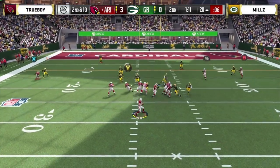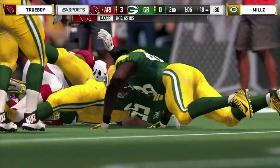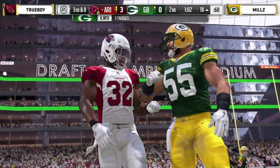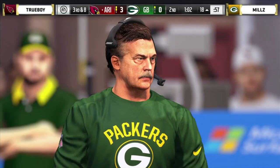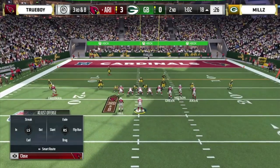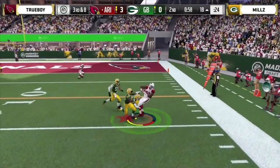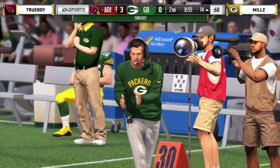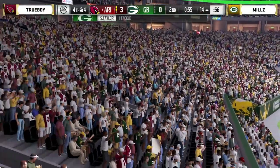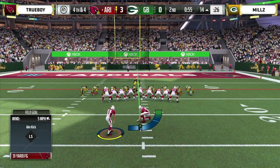Second and 10 from the 20. About every pass Trueboy has thrown — maybe one or two — he's been in double or triple coverage, but he's 8 of 12. Mills is the inventor of the Nickel Blitz 2 — he showed a photograph from August 20th. This is one of the most popular blitzes in the community. He's making it look absolutely phenomenal here against Trueboy defensively, not really giving him anything except underneath routes. Fourth and four — he's going to tack on another field goal to make it six.